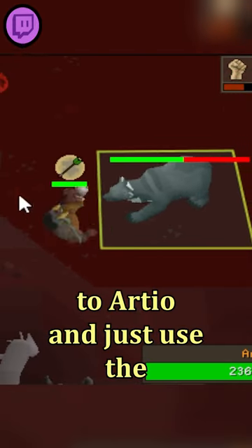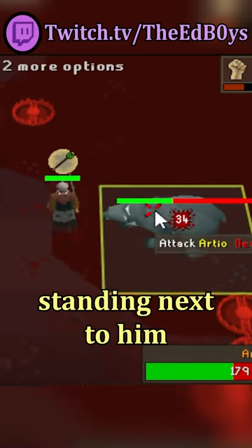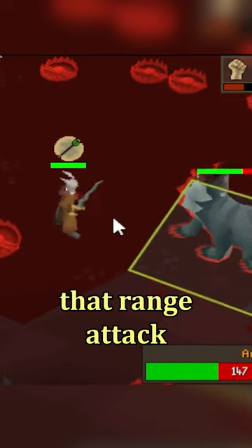You can forget bringing freezes to Arteo and just use the step-back method instead. Arteo will always use a range attack if you're not standing next to him, so as long as you step back just before he attacks, you force him into that range attack.